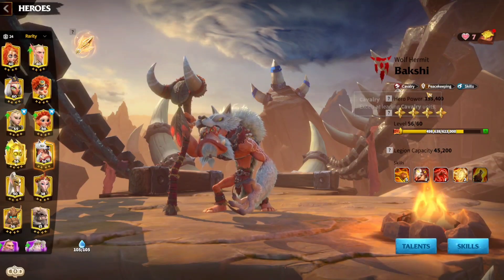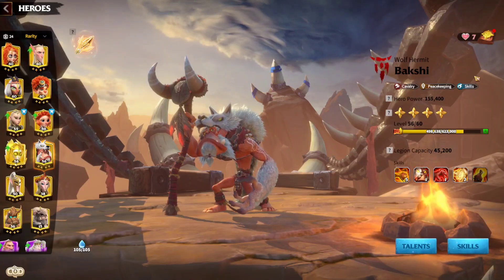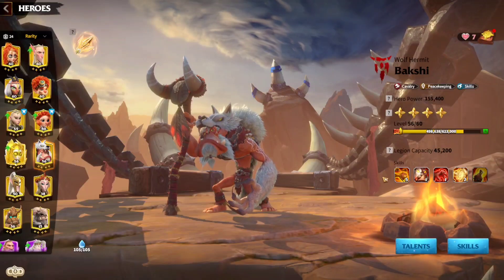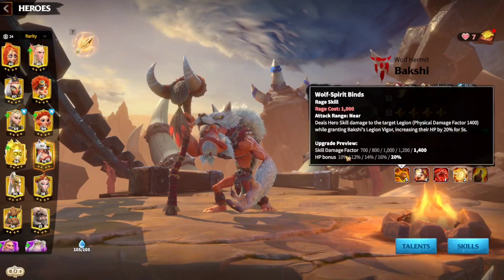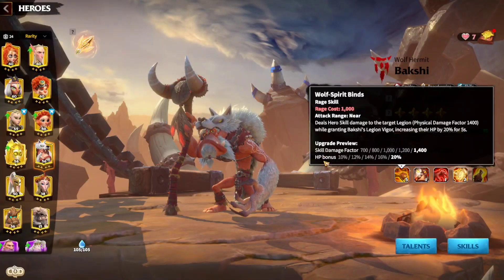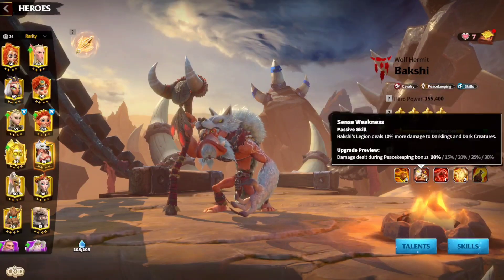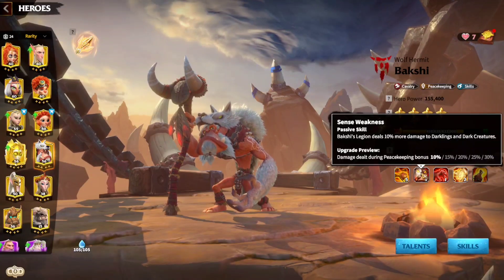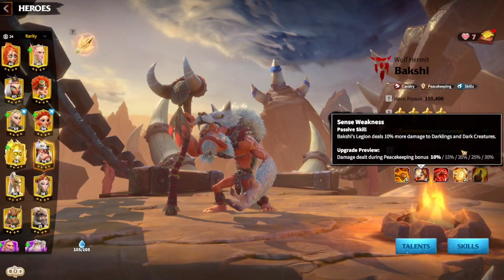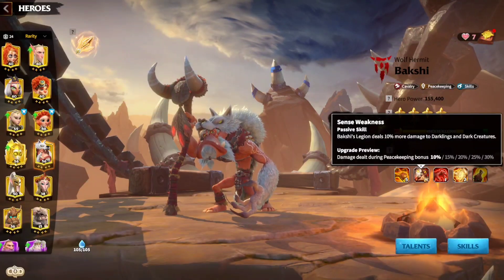Bakshi has the cavalry, peacekeeping, and skills talent tree branches. You can use him with cavalry troops, and the skills talent tree is just too good. Starting with the rage skill: Bakshi can do a rage skill damage factor of 1400 and he gets an HP bonus of 20% for 5 seconds — this is significant. The second skill makes it so that you do 30% more damage to darklings and dark creatures, which is amazing.